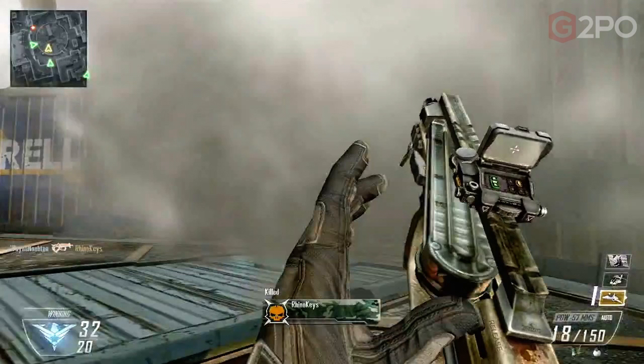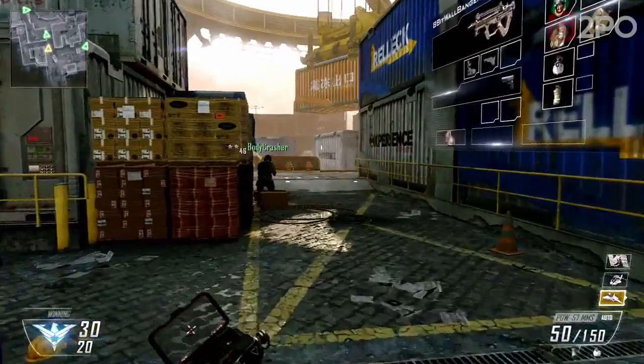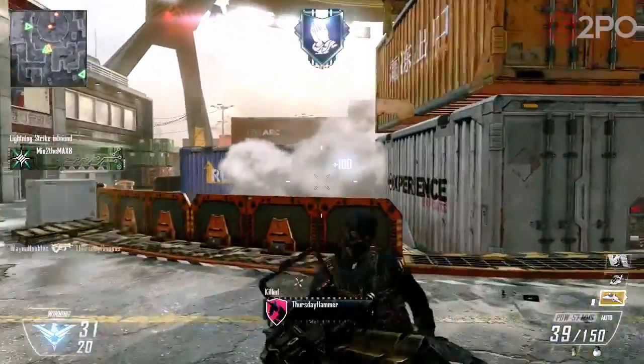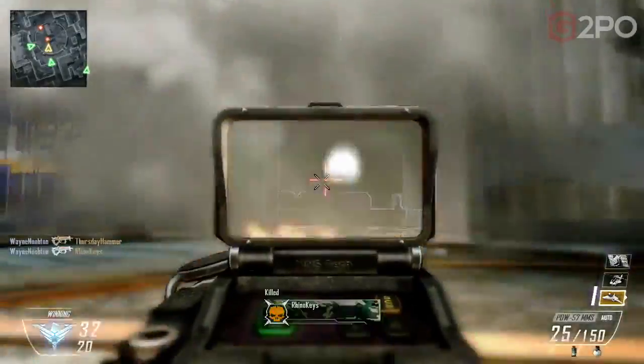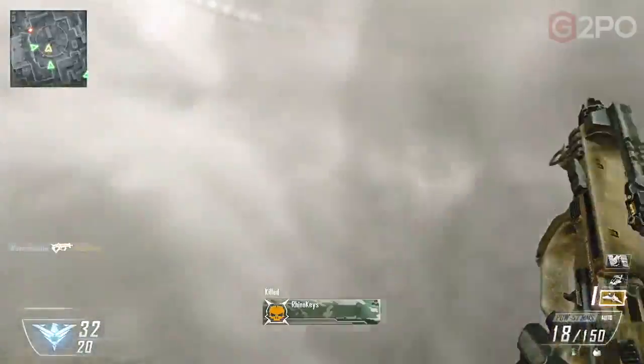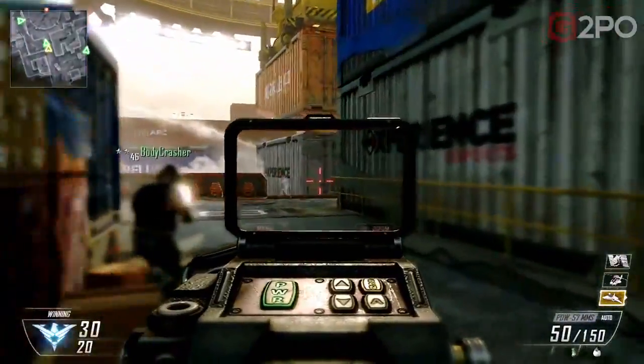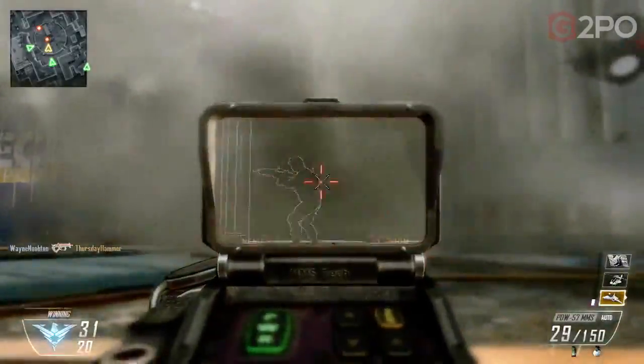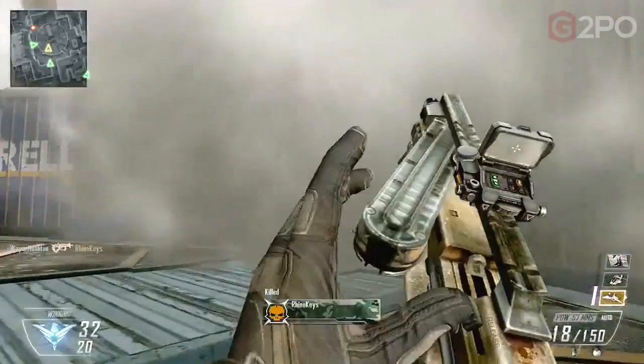Not much is known about this weapon — it doesn't exist. By educated guessing, we can deduce that the 57 in the name refers to the caliber, as the 5.7 pistol does, so maybe they share ammunition. It uses P90 magazines and features aesthetics similar to the PDW-C, with the stock taking a different design. More will be added as it's released — and I really like the reload. The reload is freaking cool.